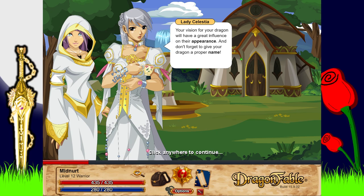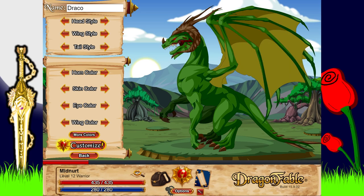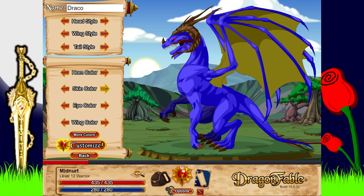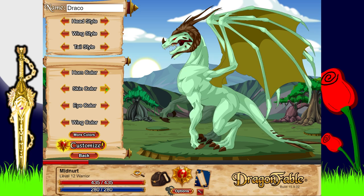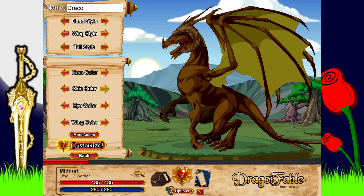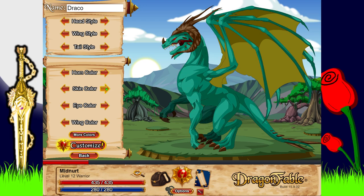And don't forget to give your dragon a proper name. I don't know if I'm going to leave him as Draker — I might. I don't want the dragon color to be too dark — I want to do like a paladin, so I can only go for a more paladin-y color. I don't really want a paladin with a black dragon — I kind of like role-playing in these games, so I like to stick to something.